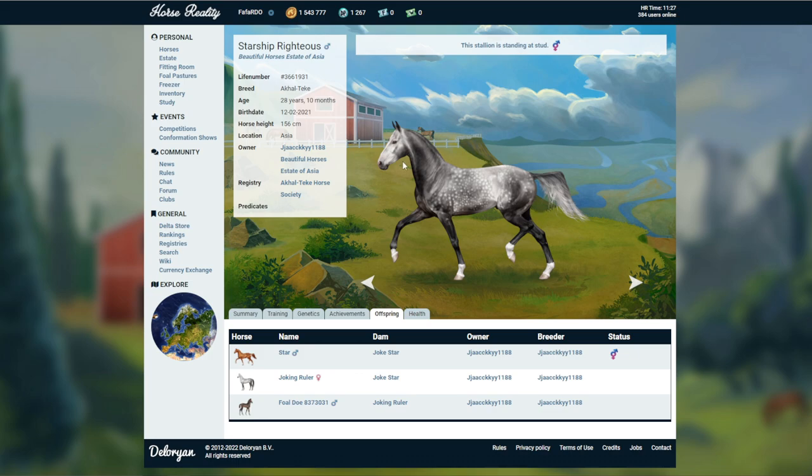Here's another example of a stallion and he has the most beautiful dapple markings on him - like grey dapple, really really pretty. This is from Beautiful Horse's estate of Asia as well, which is quite appropriate. I can only imagine the prices these are going for - it must be a lot. I don't even want to look because they're probably going to be in the hundreds of thousands for good ones.